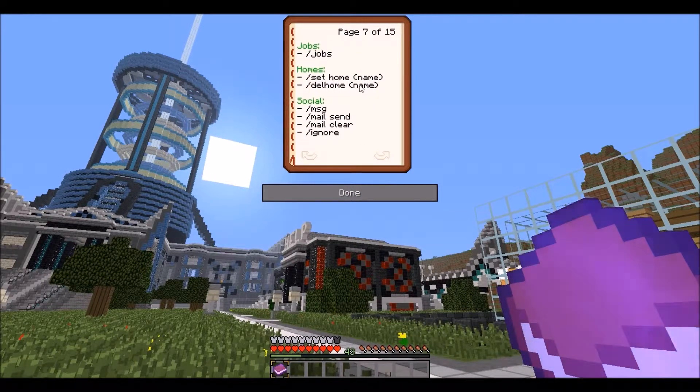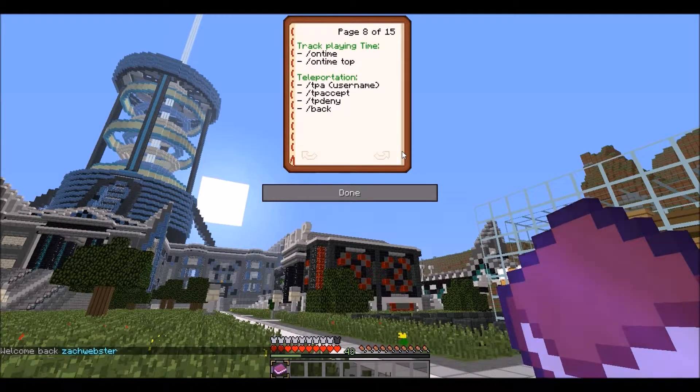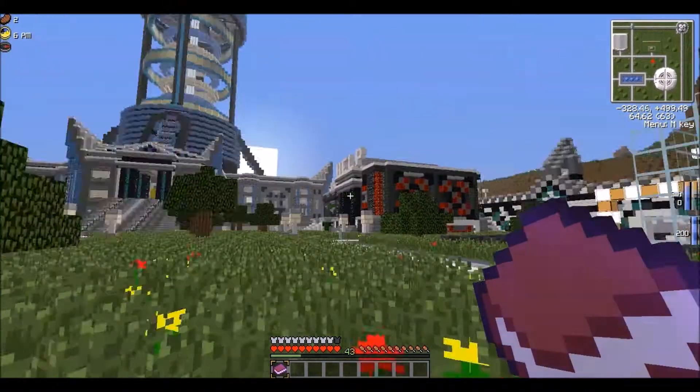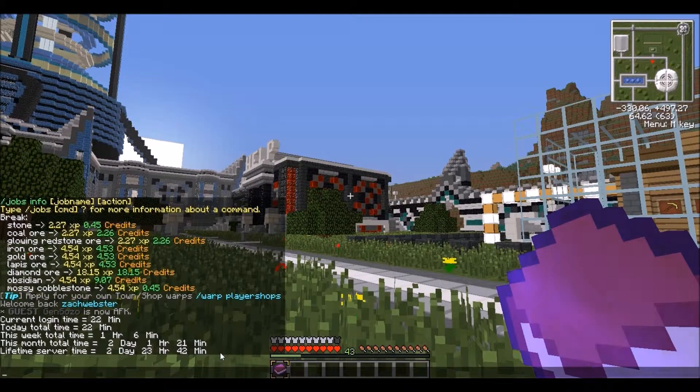You can delete your homes by typing slash delete home and then the name. You can also do slash message and then a player's name to message them, slash mail send, slash mail clear to clear your mailbox, and slash ignore followed by a player's name if someone is annoying you. For slash ontime or slash ontime top, it shows how much time you've had on the server — today I've had about 22 minutes and this month's total is two days, one hour, 21 minutes.